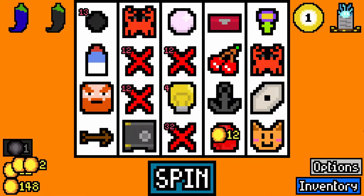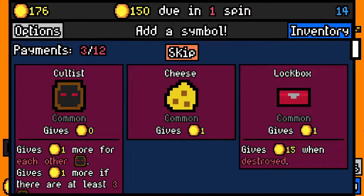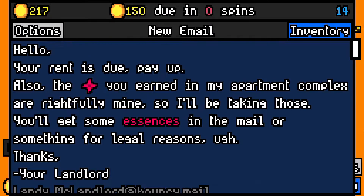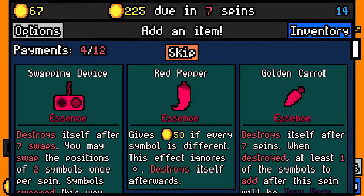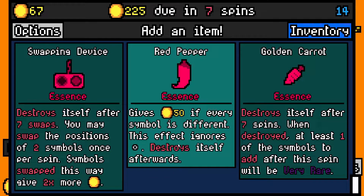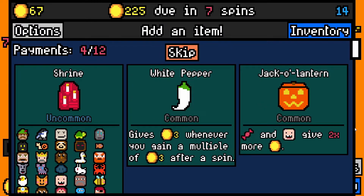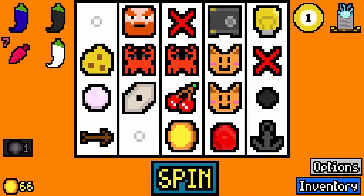Light bulb is fine. Cheese for the mouse that I don't have — I'll get soon, probably. Swapping device is fine, but it doesn't give me anything apart from doubling things. I'm going to take golden carrot — seven spins, you get an ultra rare. I'm going to take the essence capsule — minus 12, that's difficult, but I'm going to take it. And then white pepper, I guess. Yeah, I got paid out — that's fine. Hex of tedium is fine, I have no problem with that at all.